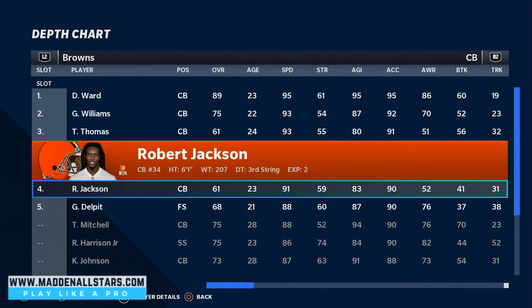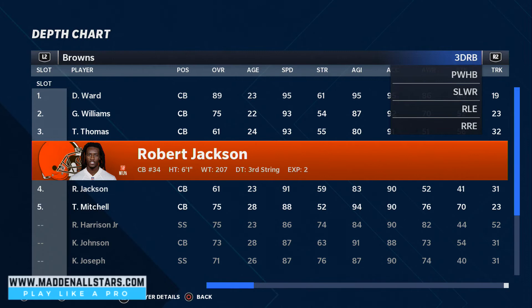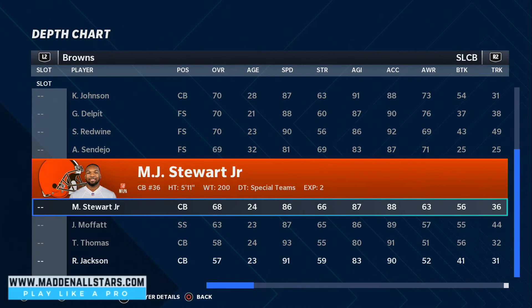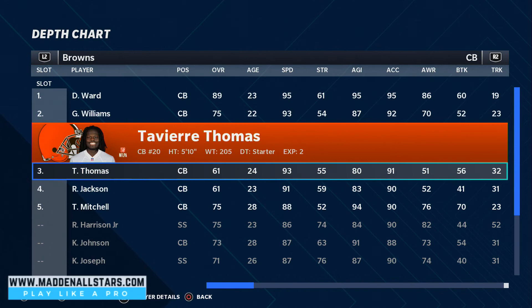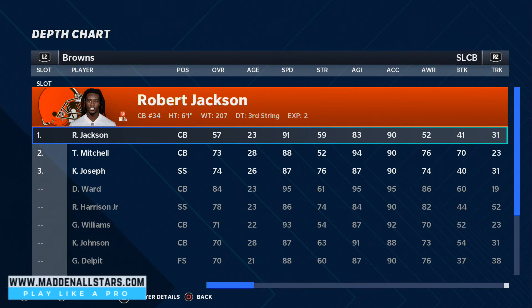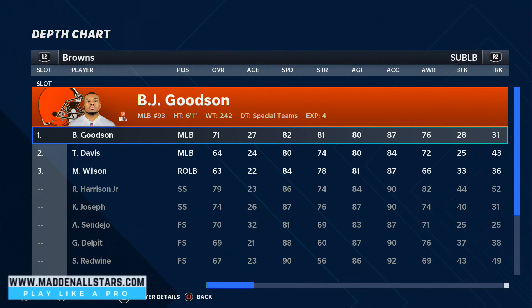Jackson and Mitchell are going to be our cornerbacks. The slot cornerbacks are going to be Jackson and Mitchell as well, and those guys are gonna be the ones on the slots covering the crossers and gaining all the way to the top quickly. Those are the ones that you're gonna be adjusting zones with.